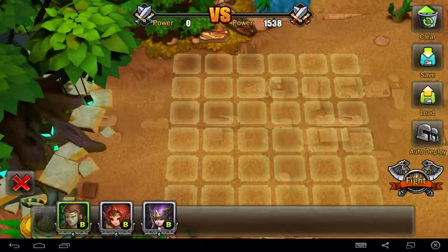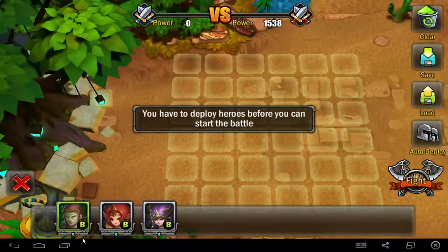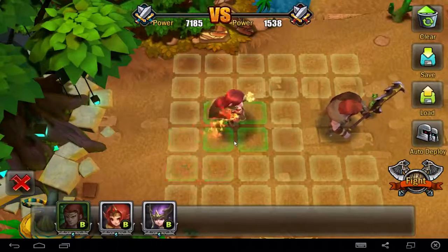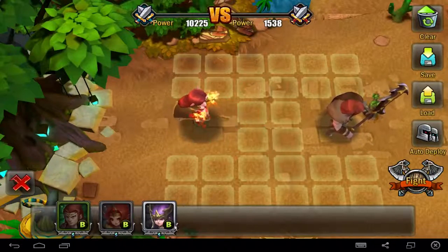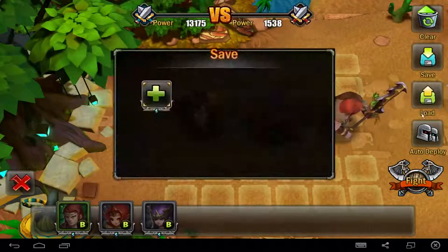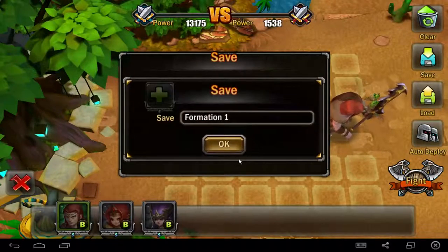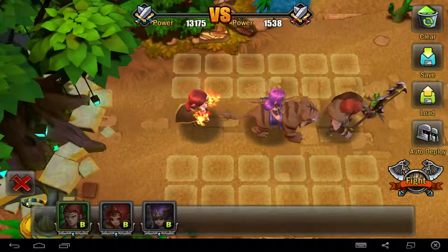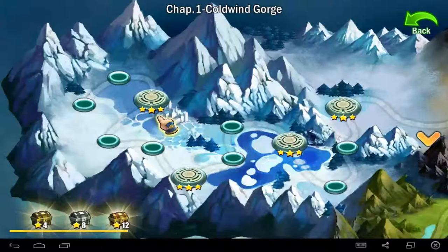Oh, you see - I deployed this. You can put the character like this - yeah, I like this, I like this, I must say. Save. Okay, formation one - okay, we saved the formation. And now I wanna go to the base.